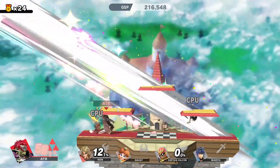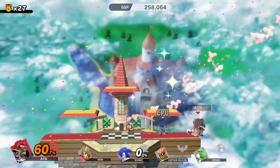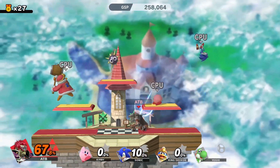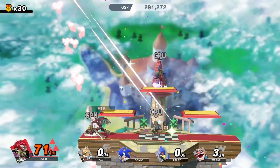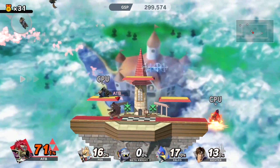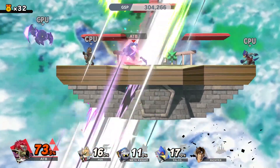Even Ken and Ryu have their Hadouken, which counts. Sonic is pretty fast — you want to get rid of him. Anyone fast, anyone with projectiles, DDD — you want to get rid of him. Wario, you need to get rid of him because of his stupid motorcycle, that's going to be frustrating. Rictor and Fox are two other characters you also want to get rid of; they're going to rack up a lot of damage.